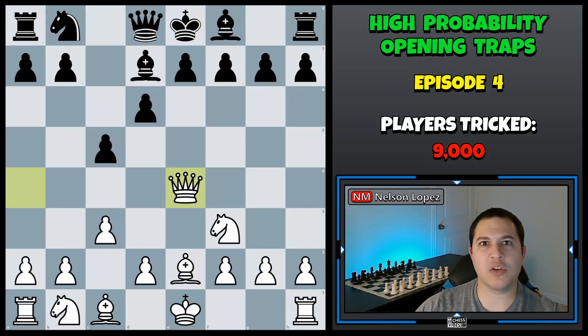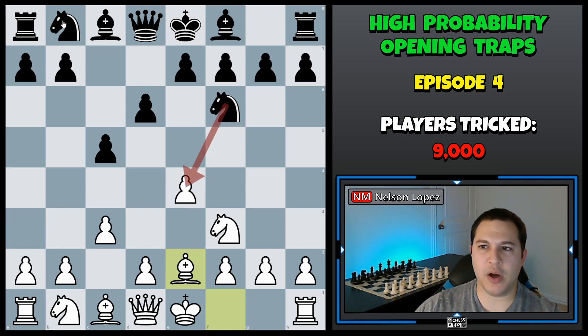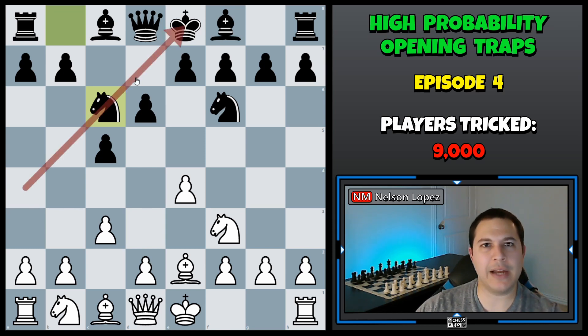Now I know some people watching this are probably thinking, well, what if they don't take the pawn on e4? Are you just in a bad position? Well, let's go back and look. So after we play bishop e2, let's say they don't take the pawn and they play knight to c6. Now knight to c6 is a pretty good move because it blocks off that diagonal and it also gains control of these center squares.